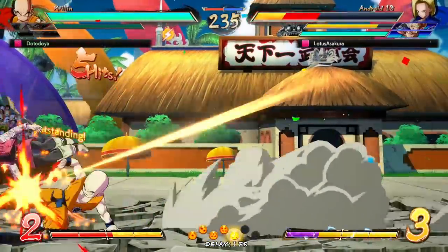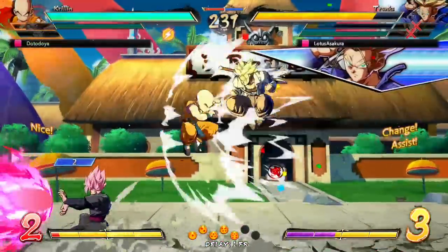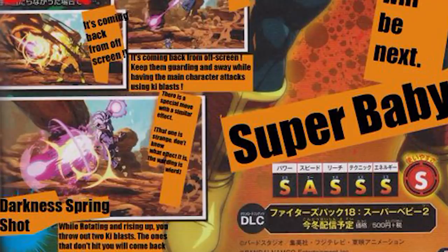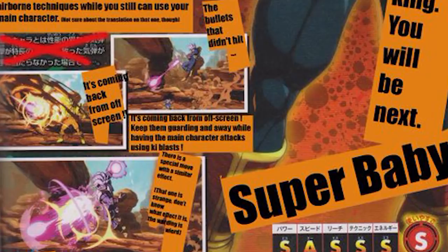The translated text says: defeat and brainwash your opponent's allies and use them — once you defeat the opponent you can use their Z assist using their own body. There are still mechanics we aren't entirely sure of, like whether there's a special input, whether you just click the assist button, or if it's limited use. All of these things affect how strong this mechanic is, but on paper it still sounds pretty busted. Moving on: Darkness Springshot is a move where Baby jumps back and throws two ki blasts, and if you miss they come back. But Baby's normal ki blasts apparently come back as well.